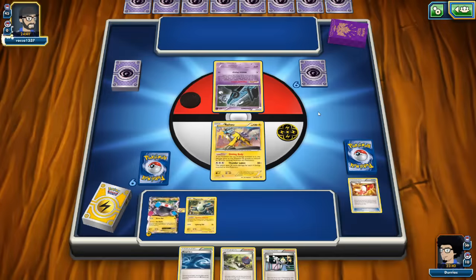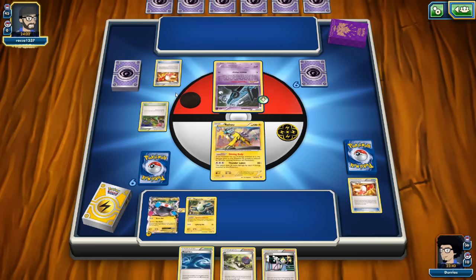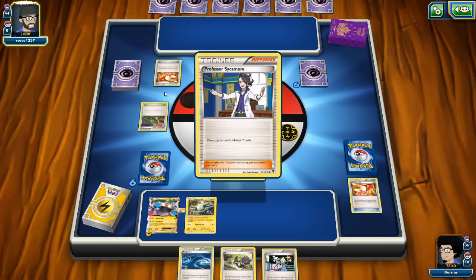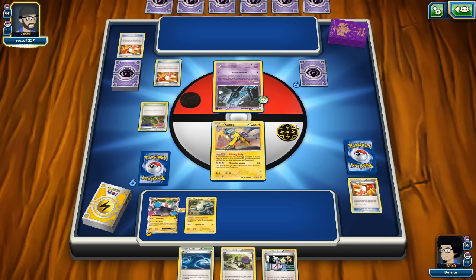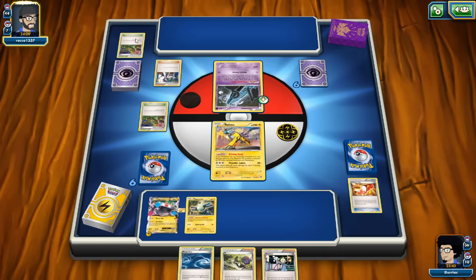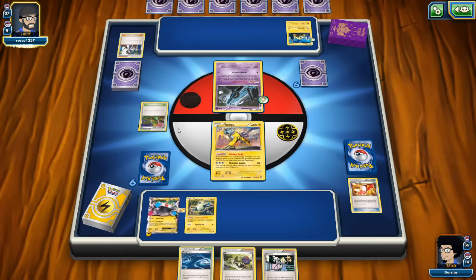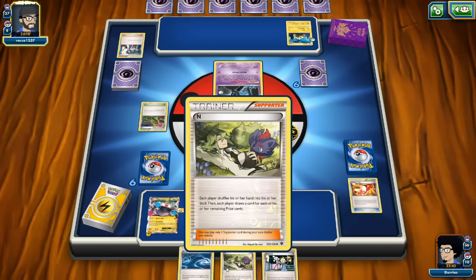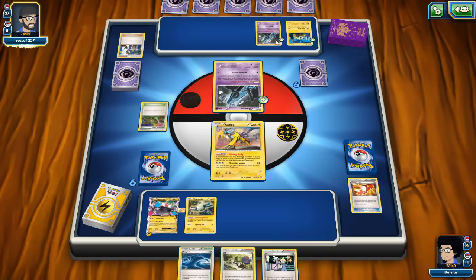The Magnazone EX will snipe the Joltiks and Mew — unless our opponent attaches a Fighting Fury Belt, in which case we'll need to snipe twice. Our opponent plays a Sycamore off Trainer's Mail, fails to find Battle Compressors, then Sycamores again — discarding 3 Lampents and a Dimension Valley. One Dimension Valley is now in the discard pile, one in play, meaning we can win the Stadium war. Three Jangmo-os are in play.